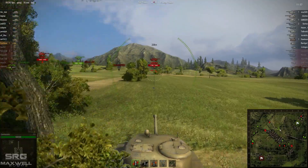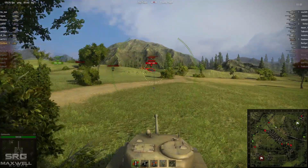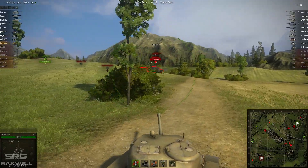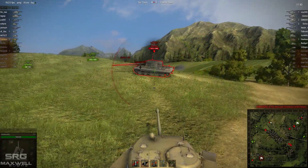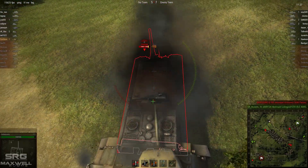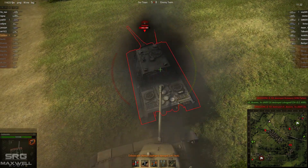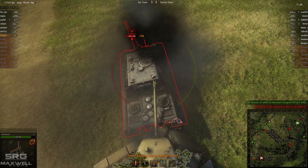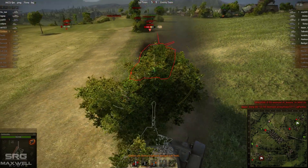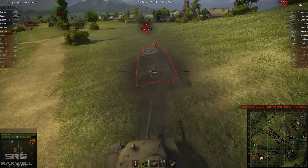Cash Laundry spots out a Jagdtiger that is a little bit out of position — pushed in too far and deep behind enemy lines, trying to get some damage on the T30. Cash Laundry does the absolute right thing by not shooting at the Jagdtiger until he's very, very close. The reason is that if he'd shot from a larger distance and managed to get some damage, the Jagdtiger would have known he was coming, been able to turn and position himself, and likely gotten a hit on the T21 — which would have taken a very different turn.